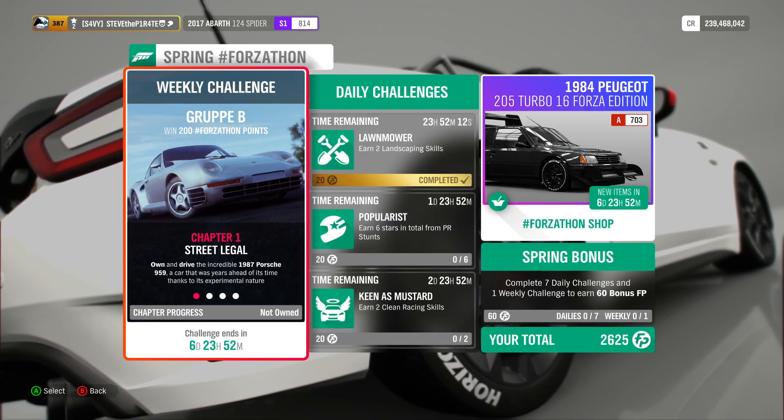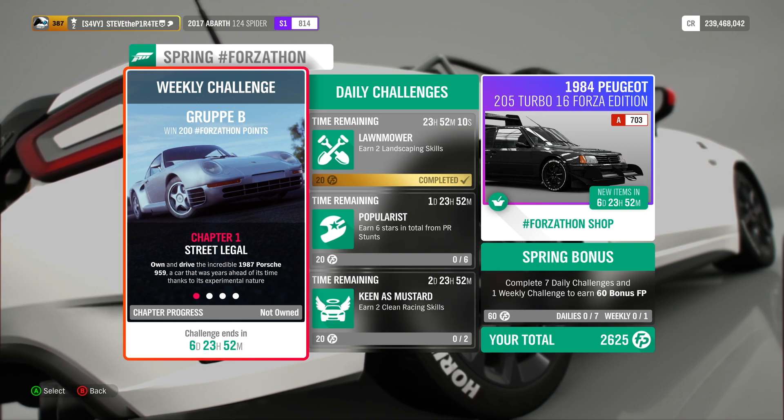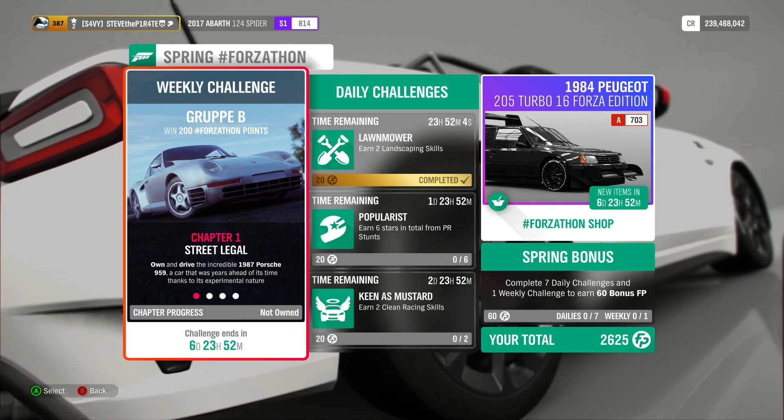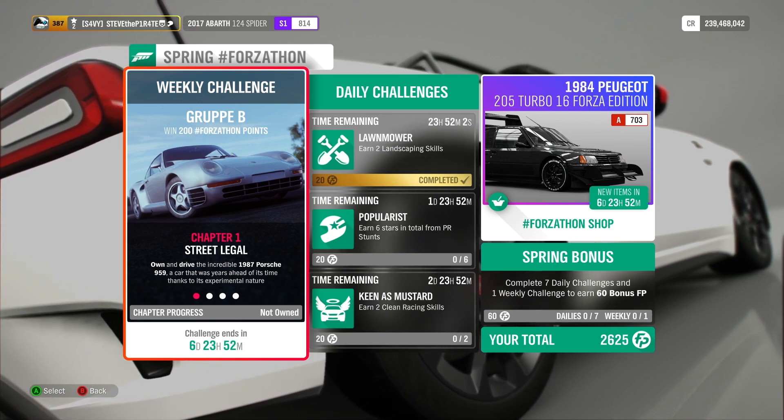This week's Spring Forzathon Weekly Challenge is called Group B. You can win 200 Forzathon points if you own Lake Lodge. If you don't own Lake Lodge, you will only get 100 Forzathon points.